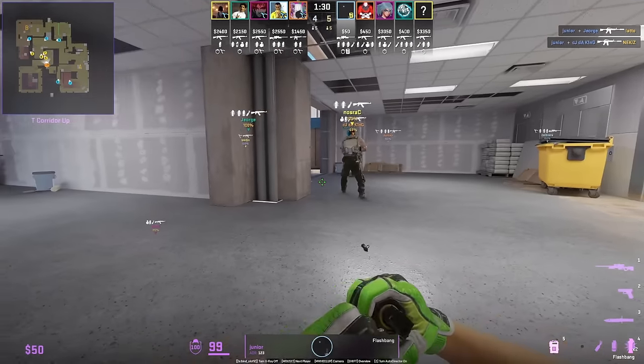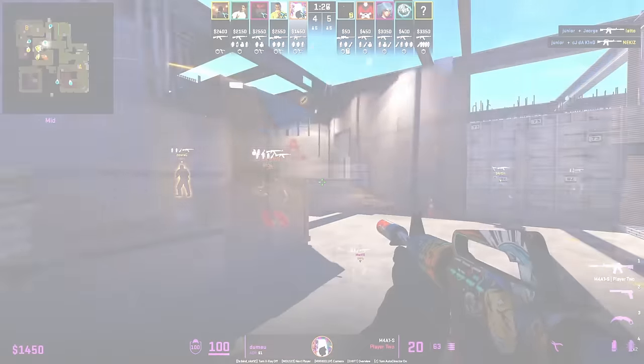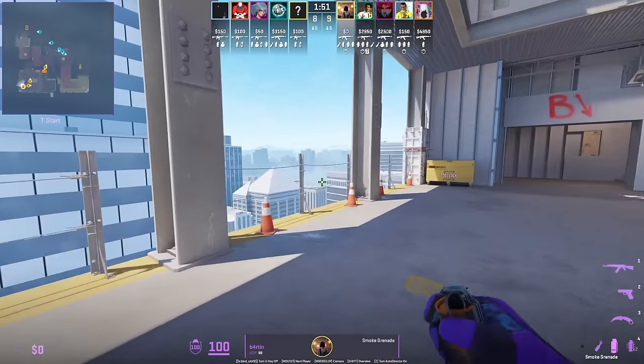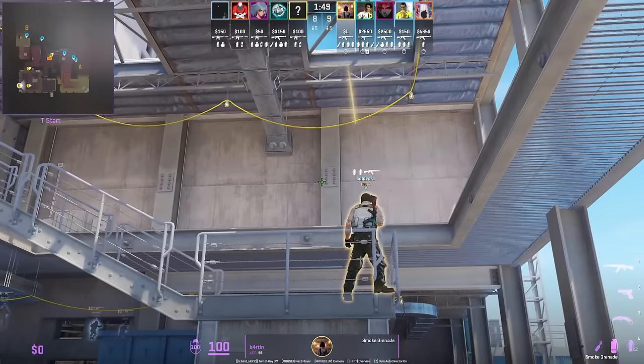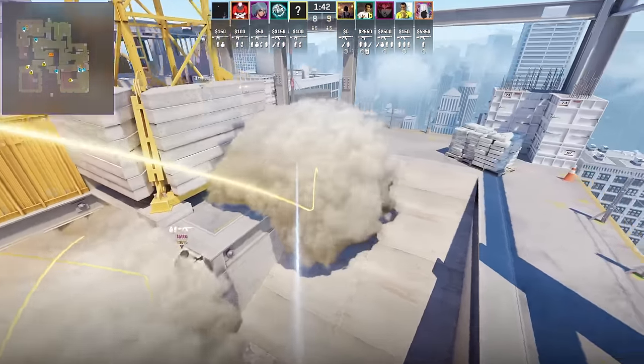This mid flash on Vertigo for T side is too good not to know — it applies to multiple positions and will set your teammates up. Barton has a top ramp smoke from the opposite side of spawn: aim here, jump throw at the start of the round, and the smoke gives full cover for teammates to rush up top ramp.